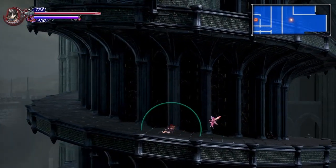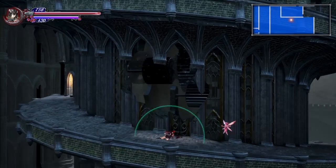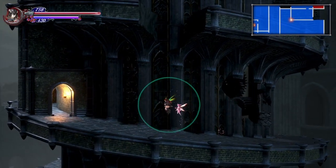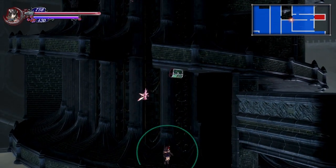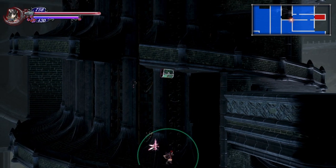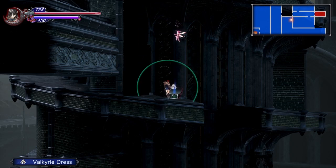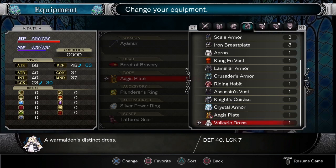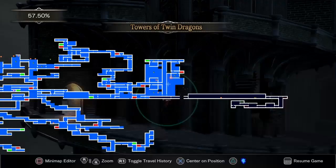While we're here we're also going to grab another important item — the Valkyrie Set, or at least the Valkyrie Dress. You'll see it right above us; you'll basically just want to Invert to reach it. Whenever you're not using the Ages Plate, you'll basically just want to equip this because it gives you a big boost to defense and luck. It also changes your appearance, which is pretty cool.